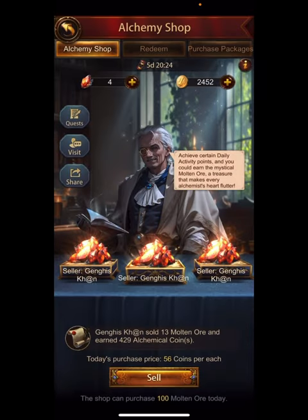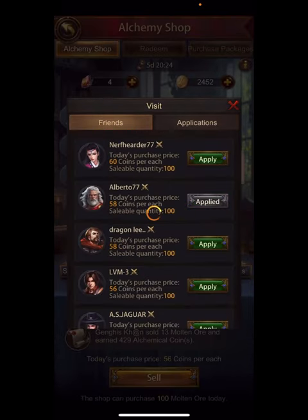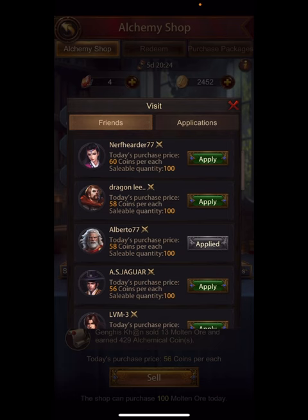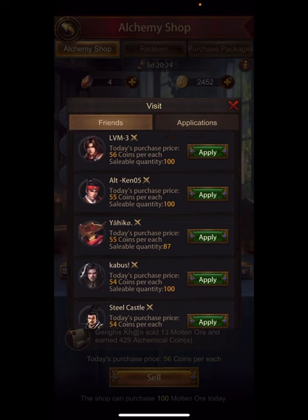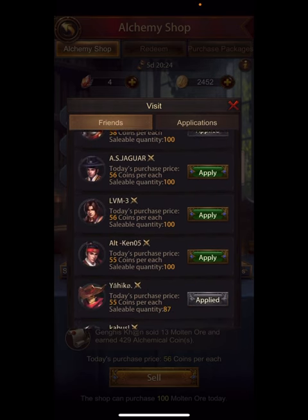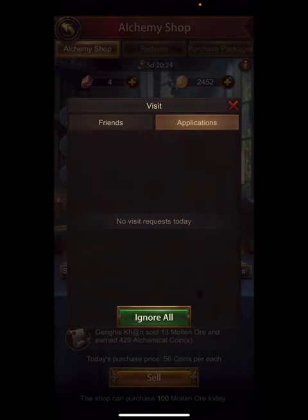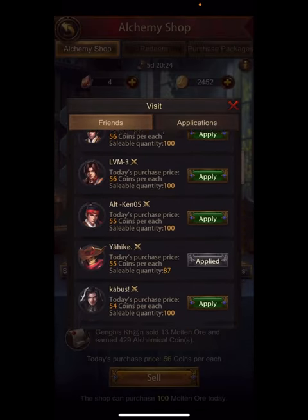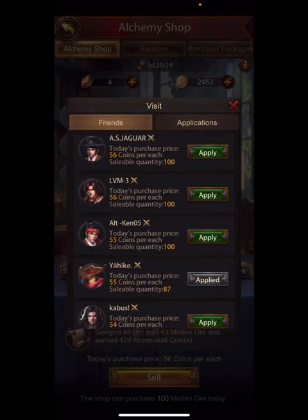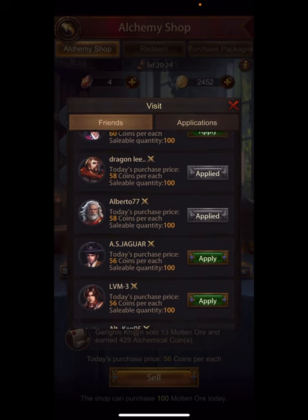You can see I have a chance to redeem for molten ore, and look at the top right — 2452, which is less than the 2496, so I just got 48 free coins by playing all day. Now I'm going to apply to be in other people's shops. Anything over 56 — I make a little mistake, that's 58, which is still better. You want to go into shops that are higher than yours, but it only really matters at the end which one you accept, so you can apply to all of them.